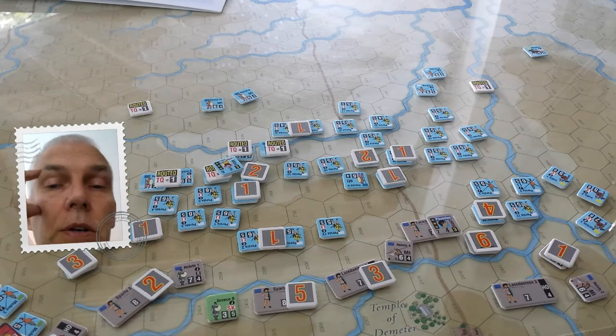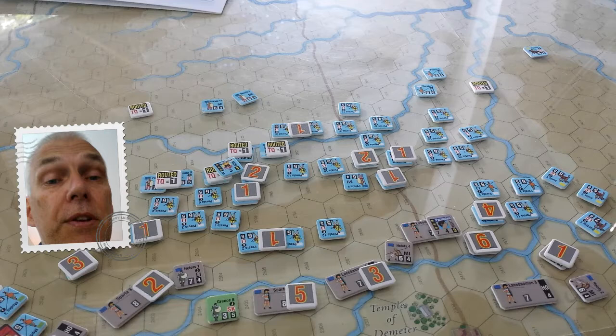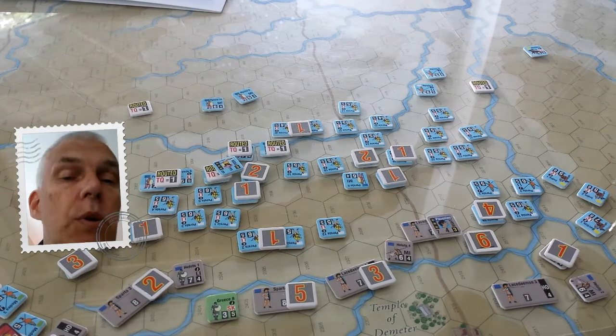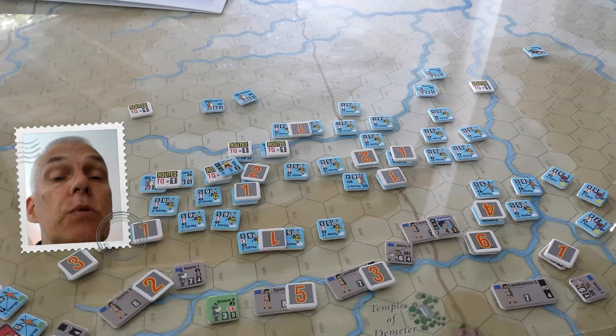To compound that, typically the hoplite with their large shields and armour are going to be defense superior, which would mean you triple the damage the attacker takes. So 4 would become 12, which means if 3 units were ganging up on a phalanx, you would probably lose nearly all of them.